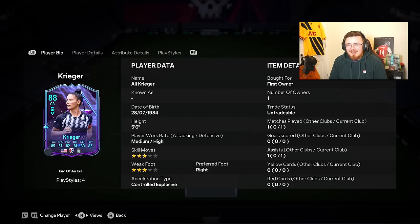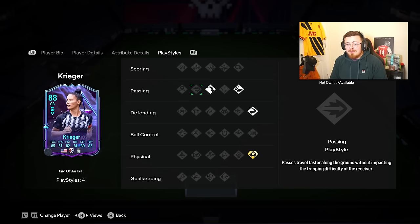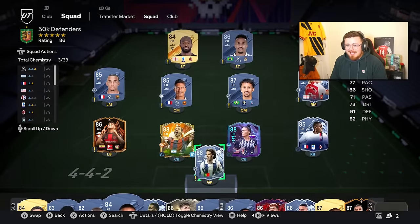Ali Krieger's SBC might still be around - only five foot six so definitely on the smaller side. I actually played her as a CDM, but if you've got end-of-season links like Morgan and Swanson, definitely get this card in your squad. Ridiculous dribbling, great defending, brilliant physicals - a well-rounded machine. And she's five foot six with Aerial Plus, so she can leap and get on those headers.